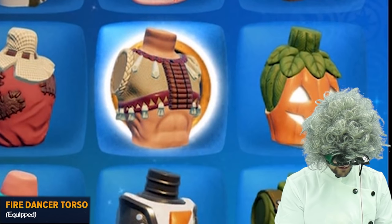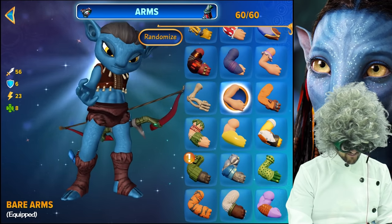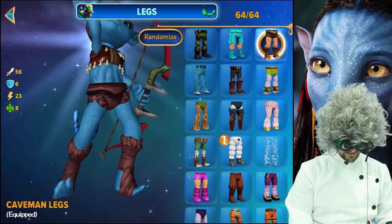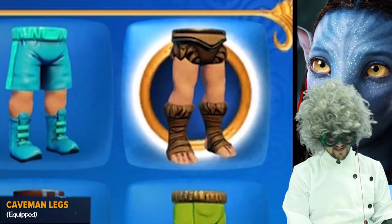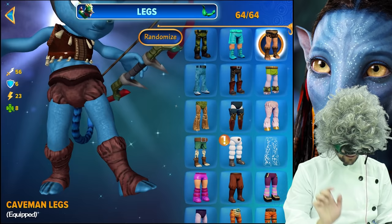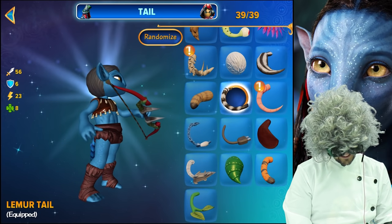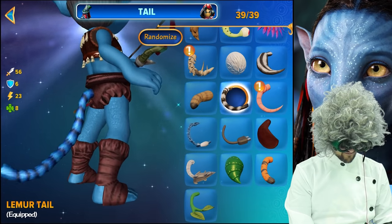This is the one that looks most like the Avatar people. Then you'll want the arms to be bare arms because that's what they are, and the legs to be caveman legs because they are somewhat primitive — not really, whatever. And then for the tail, you'll want the lemur tail because they kind of look like that's the kind of tail they have.